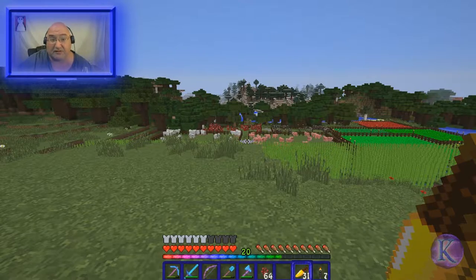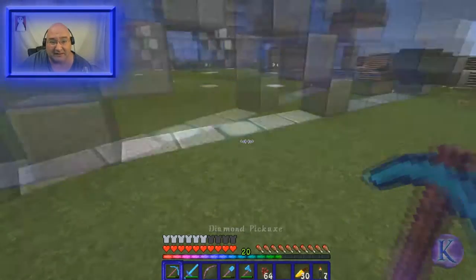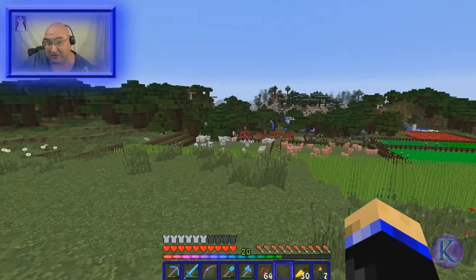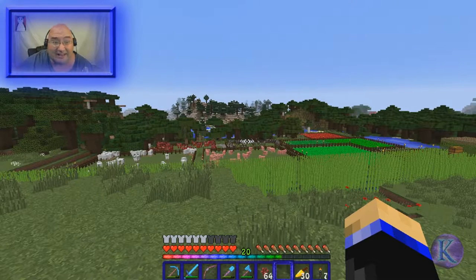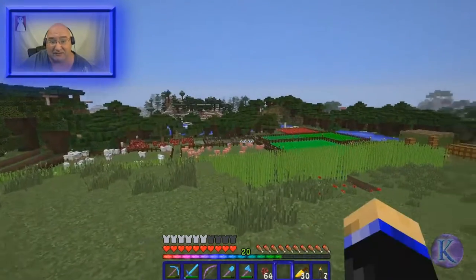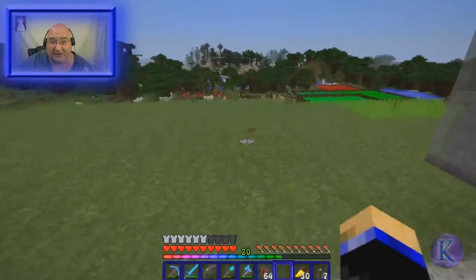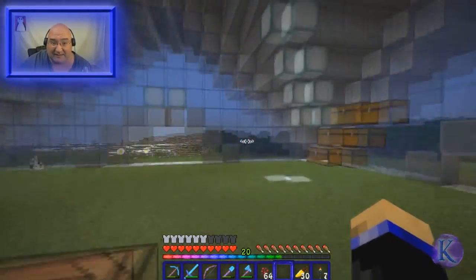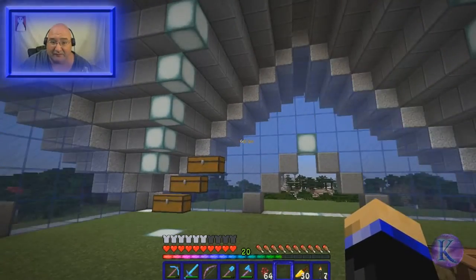Pigs give raw pork and cooked pork. Sheep have their farm over there. Mushrooms probably get mushroom stew. Cows give milk, leather, double chest of item frames, raw beef, and cooked beef. That's why this farm — even though it's not that big — needs at least 40 double chests. As long as I get 10 on each wall, I'm happy.